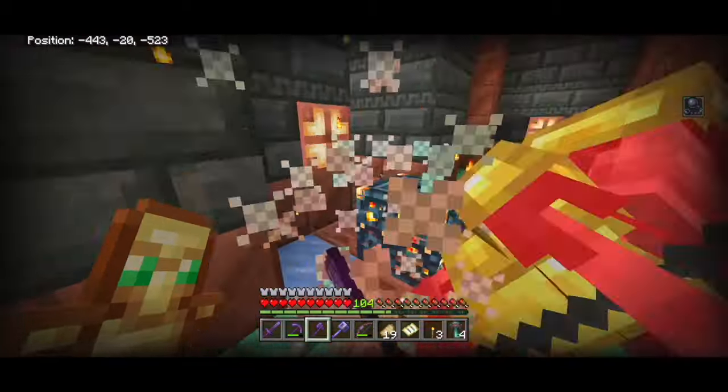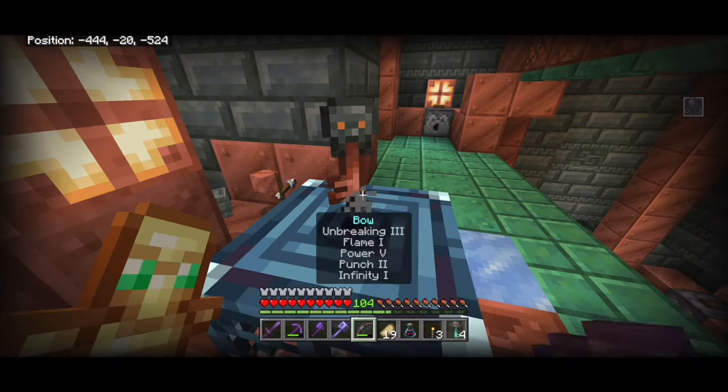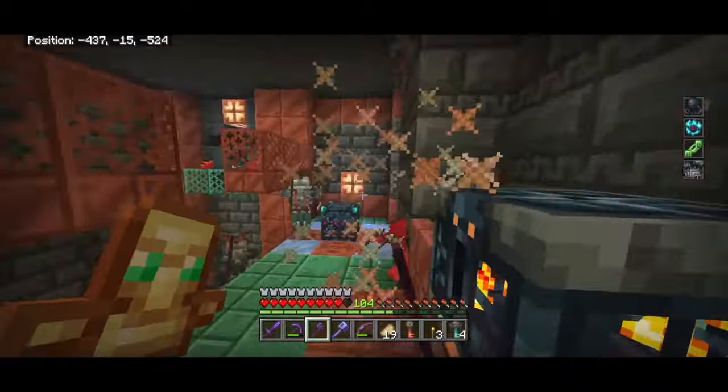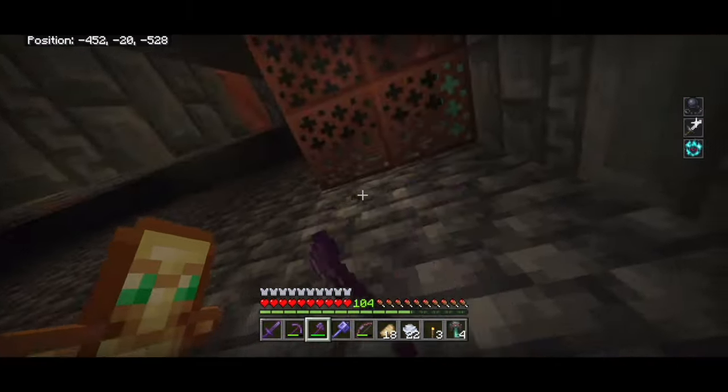We got a normal trial key, but I want the ominous one, so I'll drink an ominous potion and do this again. Now let's see what this ominous spawner has — literally nothing from that one.